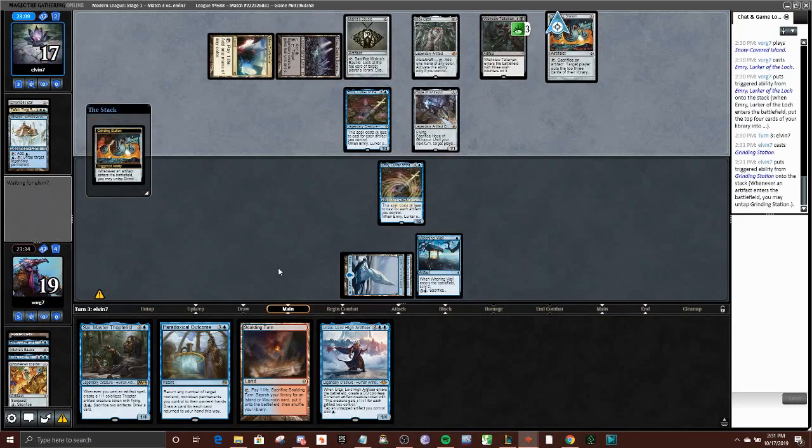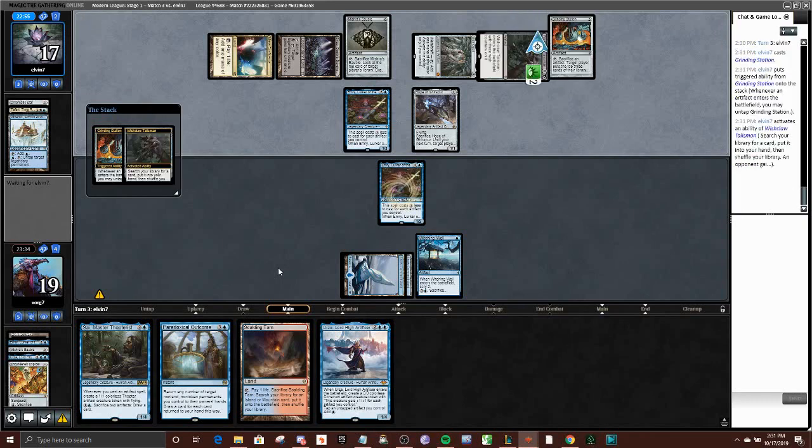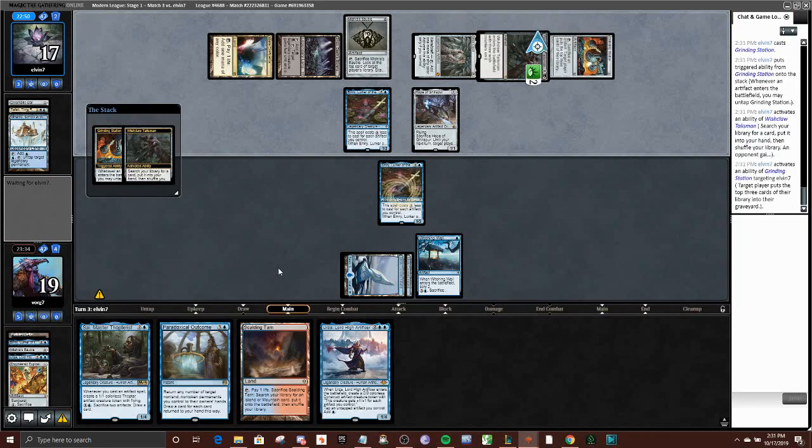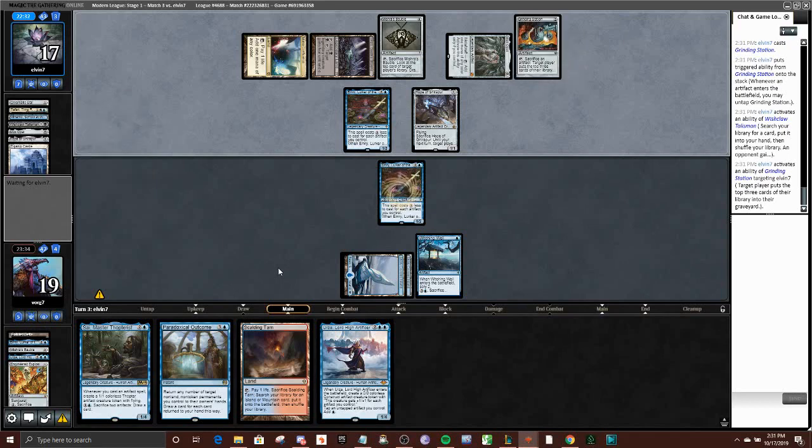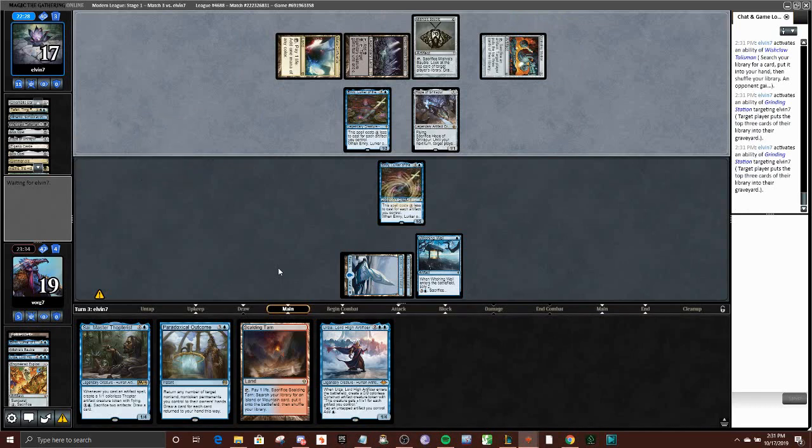They have the Grinding Station. I'm going to let them play it out so you guys can see the Kethis combo deck in action — it's a pretty new deck and I think it's quite cool and powerful. They're going to activate and then respond to the trigger. If they milled a Kethis, they could just Unearth and win the game instantly. Looks like they didn't though. Once they get Kethis and Grinding Station out, they can just mill their whole deck in pretty short order.